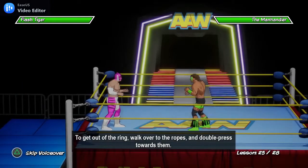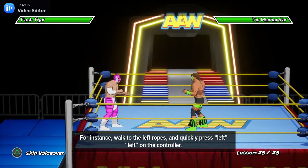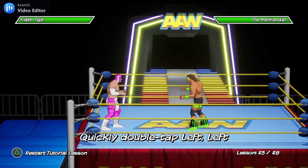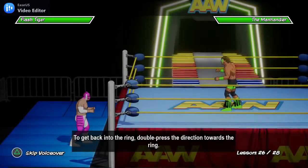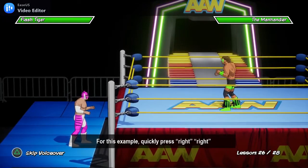To get out of the ring, walk over to the ropes and double press towards them. For instance, to walk to the left ropes, quickly press left left on the controller. To get back into the ring, double press the direction towards the ring — for this example, quickly press right right.